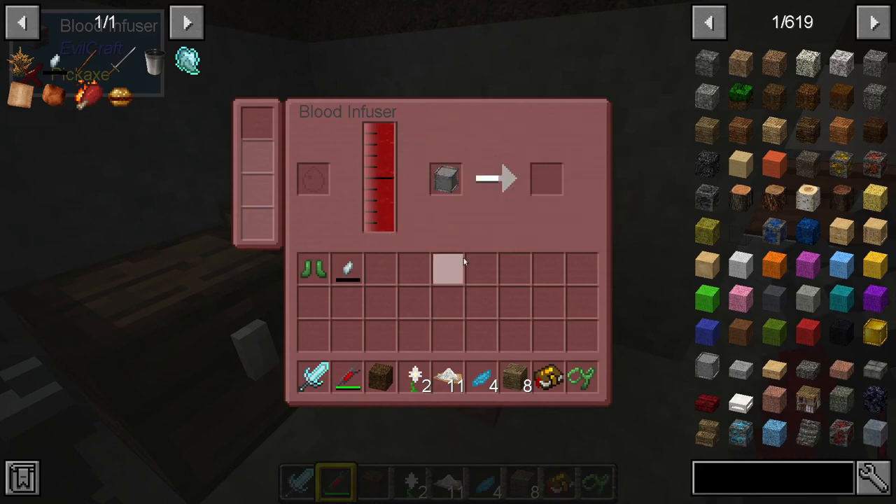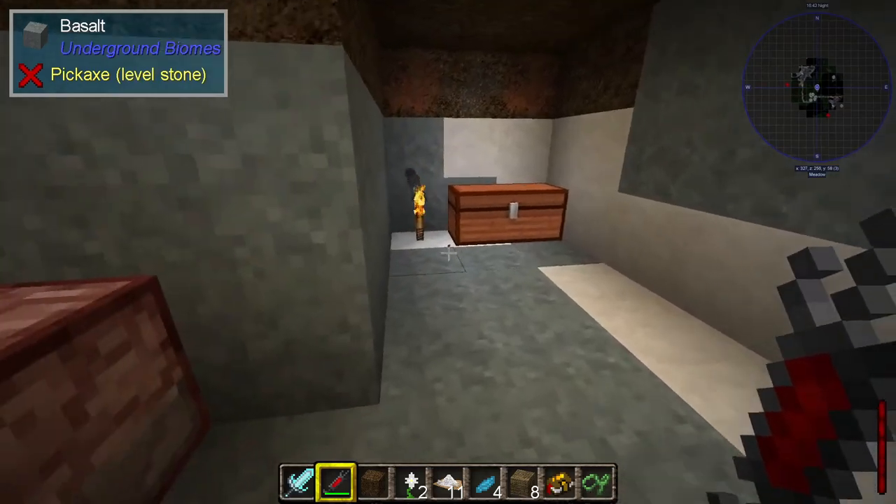It's there bubbling for a little while as it infuses this block of iron — or whatever you've put in there — with blood. Once it's done that, you can then use it for various dark magic purposes. I'm not sure what those dark magic purposes are just yet, but I'm sure I'll find out in the next stream.